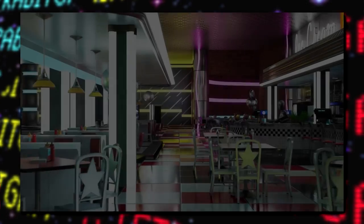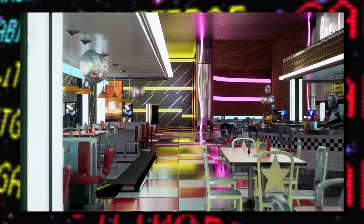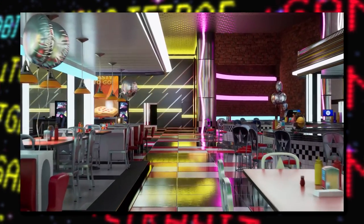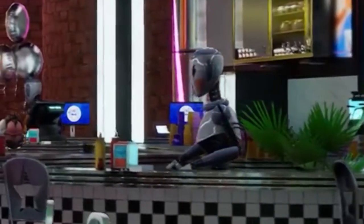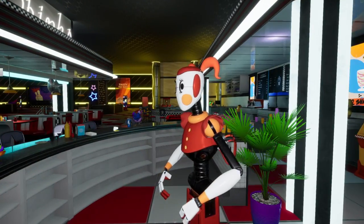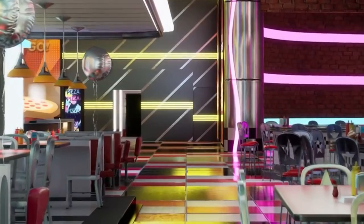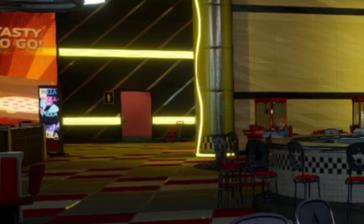The next shot in this trailer shows off Bonnie's Bowling area, and here we can see what looks to be an earlier version, as regular staff bots can be seen standing behind the counter instead of the type seen in the final version. We can also see some doors in the back that were changed for the final release.